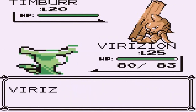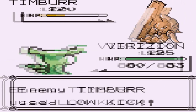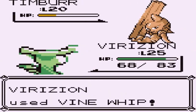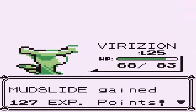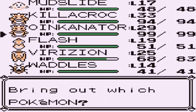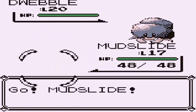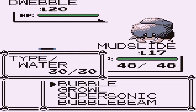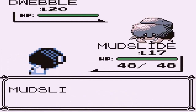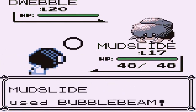Vine Whip does its thing, and Low Kick not so much — but another Vine Whip and Timburr goes down. He's coming out with a Dwebble next. We can use Mudslide here. It kind of sounds like Crabby or Cloyster, so let's go with Bubble Beam. It's lowering our accuracy though.